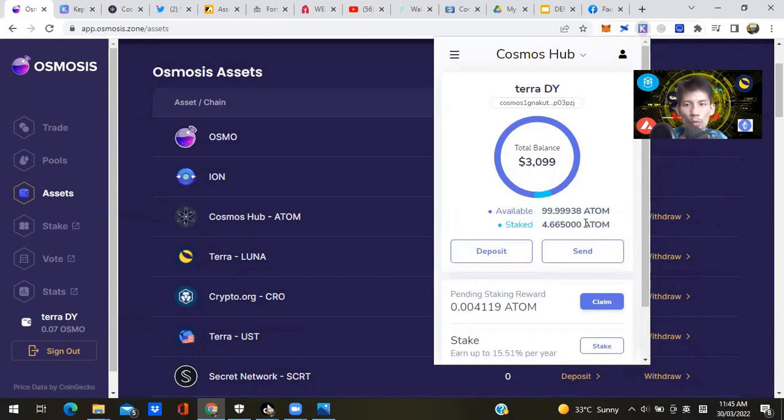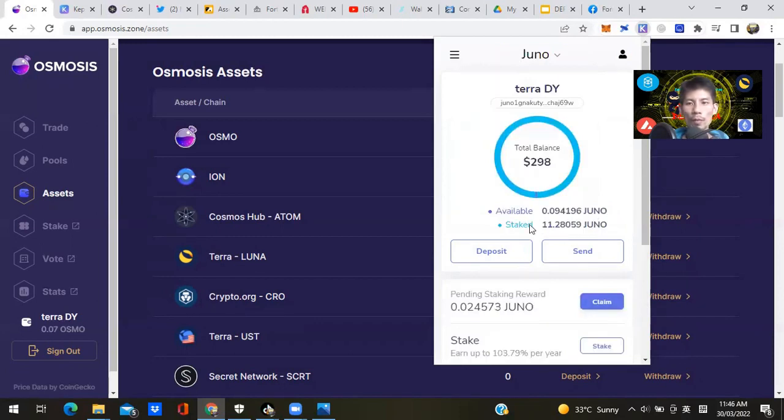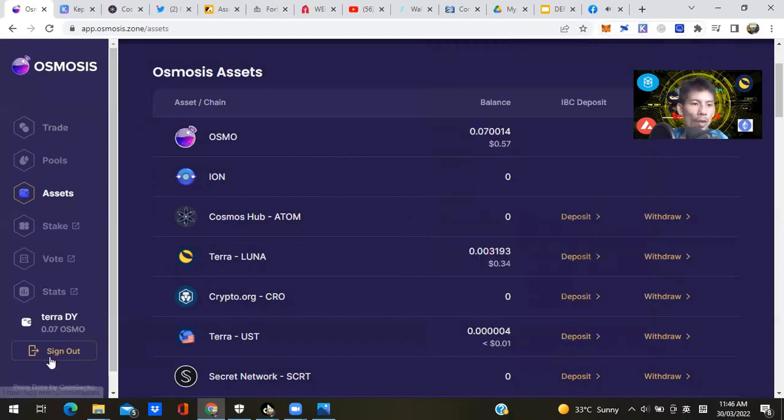We need to buff up our JUNO allocations. You can check your various blockchains under Osmosis or Cosmos Hub. Click on JUNO and it shows I've got almost 11.3 JUNO staked in the pool. You can see staking rewards are 103.79% per year annual return for staking JUNO at the moment. This tab shows pending staking rewards accumulated since I last claimed — I normally just come in and claim daily.